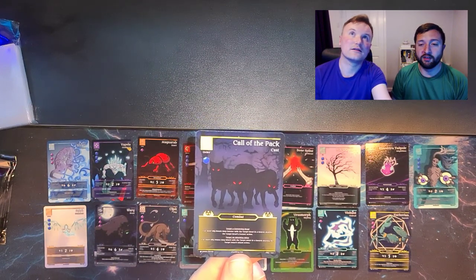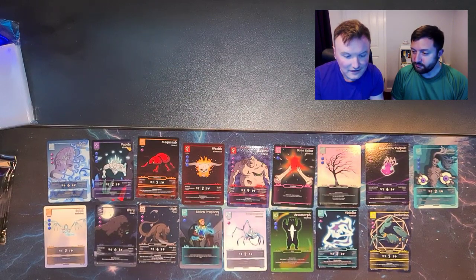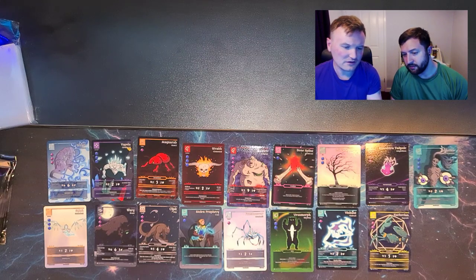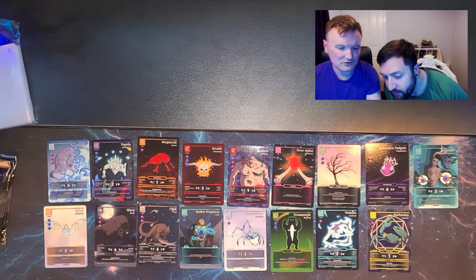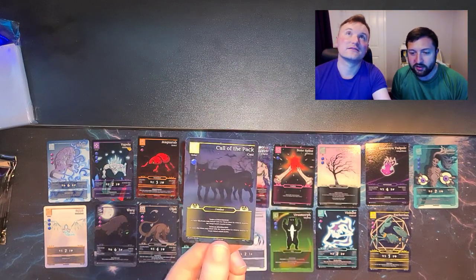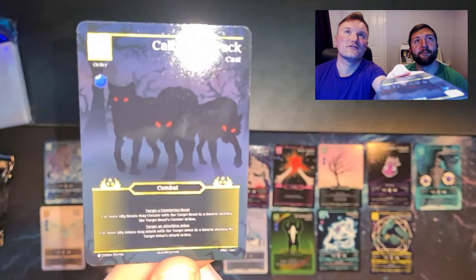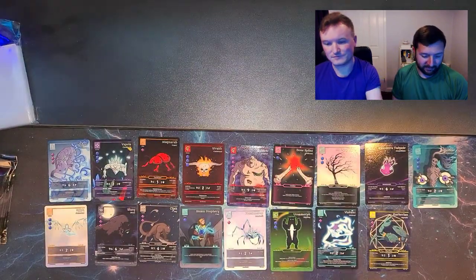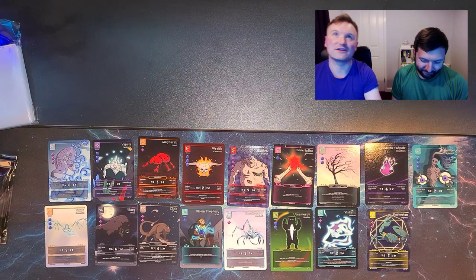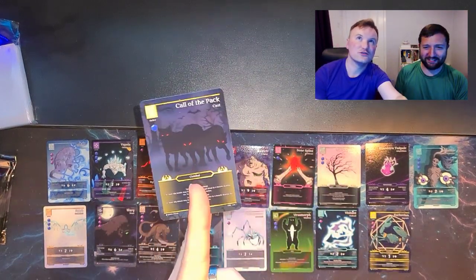You can make out every part of it quite nicely. It's three wolf packs and we added avians in the background with little red eyes. It's a good looking one. First Call of the Pack — you gotta hold it like that, all cool and clunky like Yugioh.